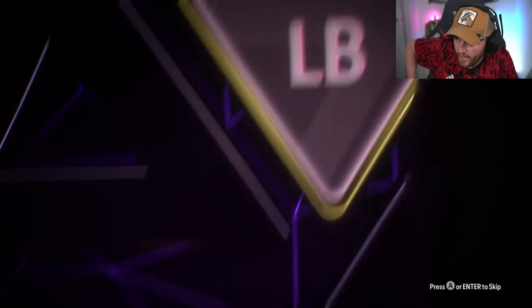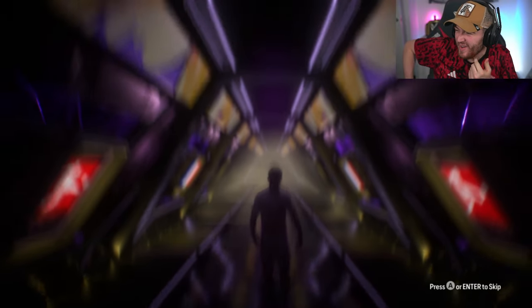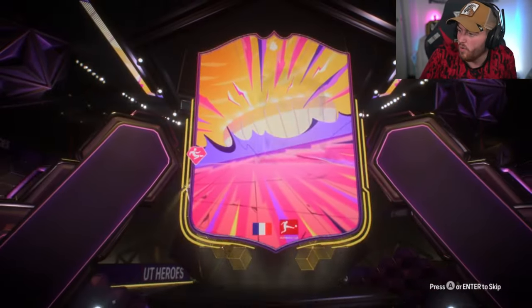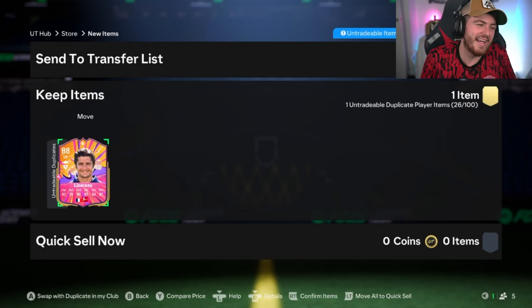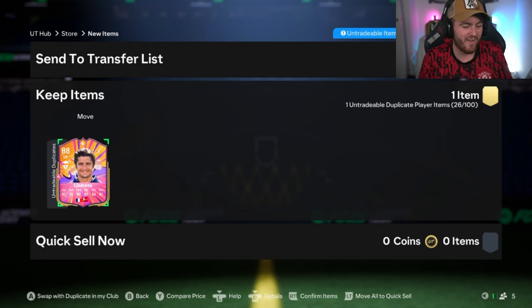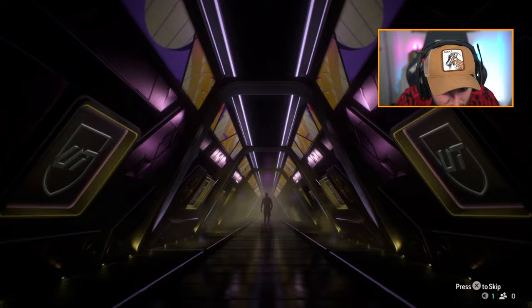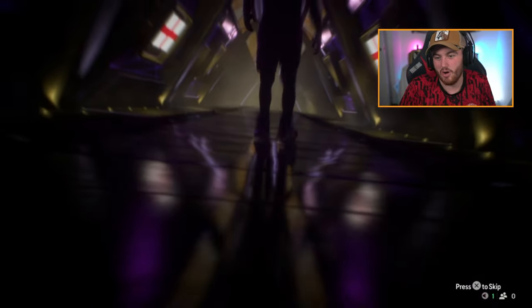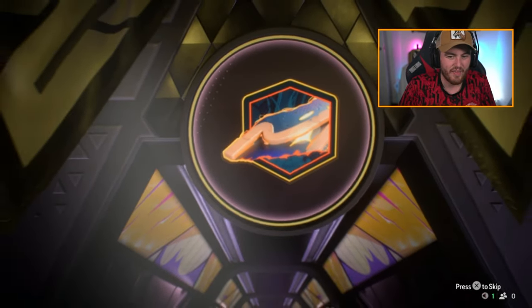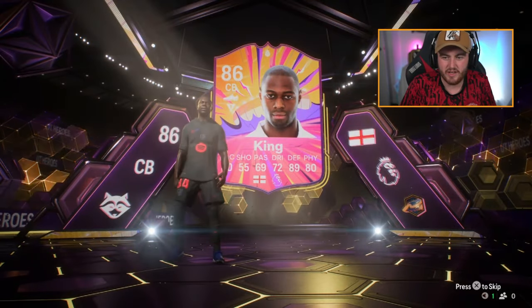Next max 88 base hero pack — it's a walkout, higher than 86. Is that Lizarazu? He's like 350-380k — that's actually a pretty decent pull. His stats look good as well. I'll happily take Lizarazu. EA, you are awful — it's a duplicate hero. This is Ledley King, which is actually painful. That's the first Lizarazu I've seen in any pack, and it has to be a dupe. Ledley King is okay though — I think he's like 250k, so it's not awful.